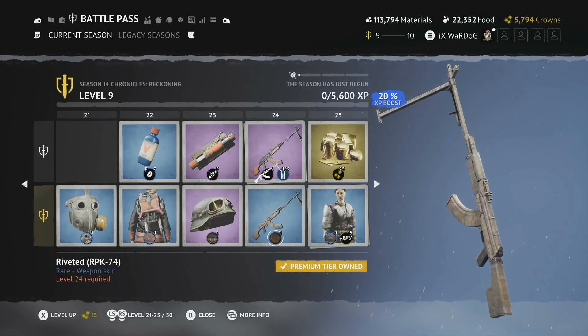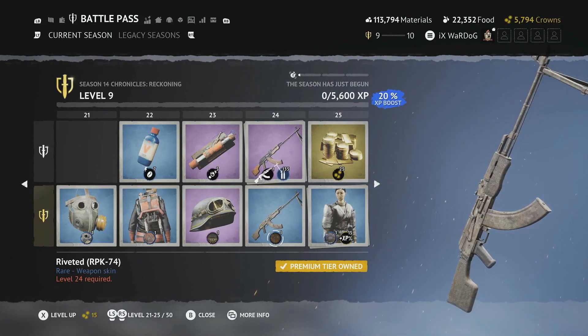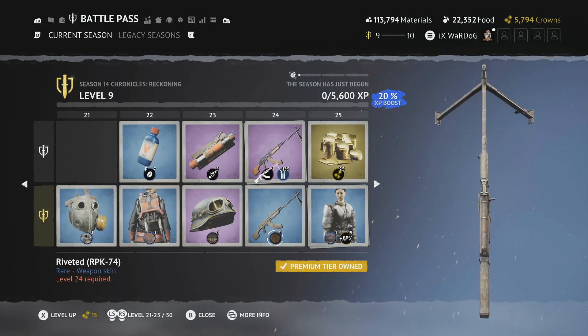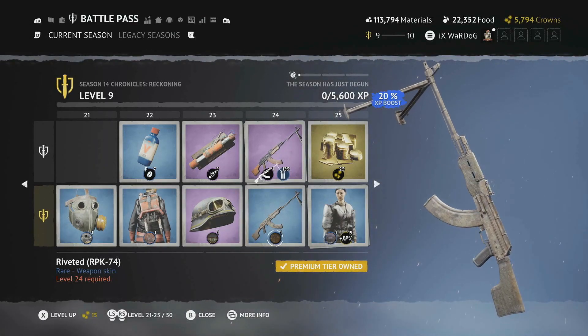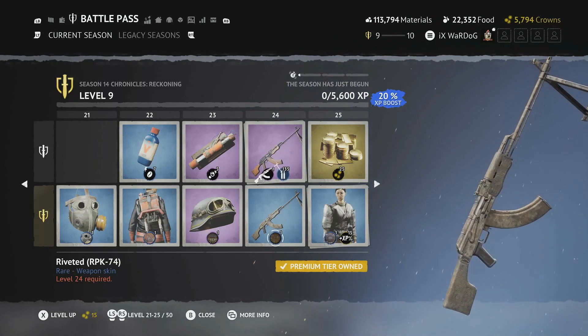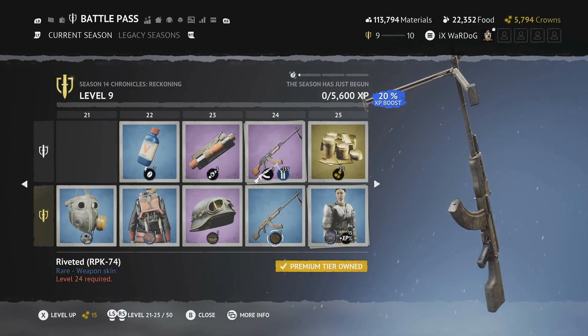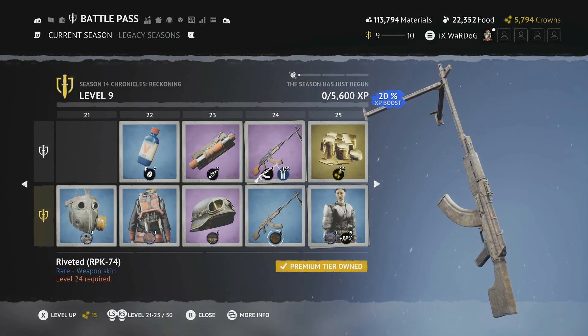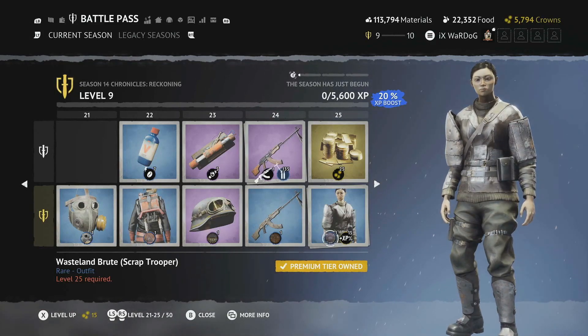Level 24 is the Riveted RPK-74 skin — really nice, with a rustic look. For those who enjoy using the RPK in the outlands, you'll definitely enjoy this skin.